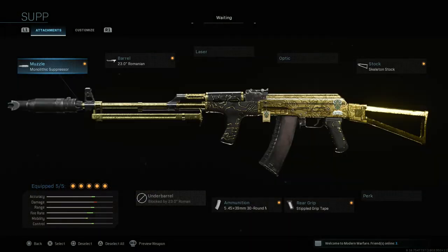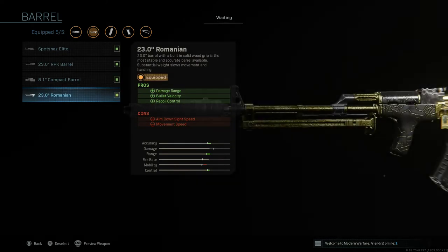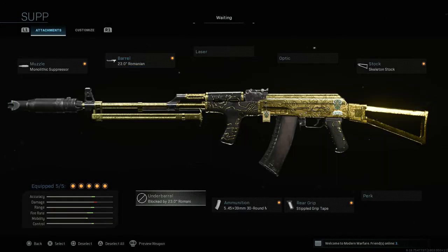Now when it comes to the weapon setup itself, we're going to go with the monolithic suppressor, which gives us sound suppression and damage range — the cons being aim down sight speed and aim walking steadiness. For the barrel, we're going with the Romanian barrel, which gives us damage range, bullet velocity, and recoil control — cons are aim down sight speed and movement speed. The key difference with the Romanian barrel is it has a built-in grip, so you cannot use an under-barrel grip with it.